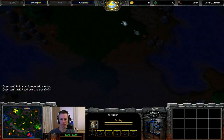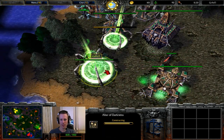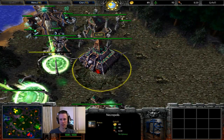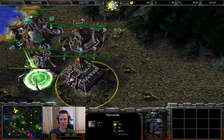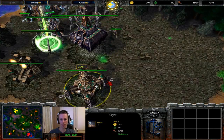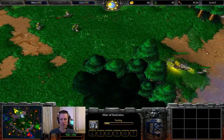We can assume that Albert's going to be creeping this orange spot at the top here with a few militia, his Archmage and a footman. Altar almost finished for Granty — kind of late but I think it's just the way it goes. It looks like a fiend build because of the graveyard being up, but he doesn't normally go fiend, so it depends what comes out here. It looks like fiends — it is fiends.